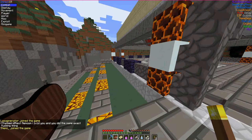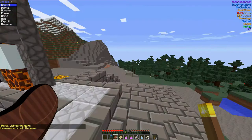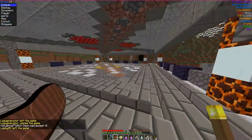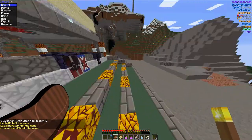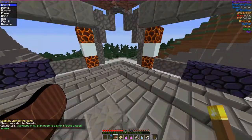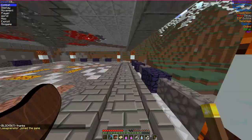Over here we have my build, which is going to be a variety battle tower. In other words, each floor of this tower will have a different theme. So far, the first floor is having a gray theme. The second floor is going to have a light theme, and it's going to go on and on and on, right up from there.